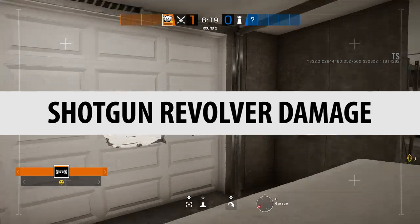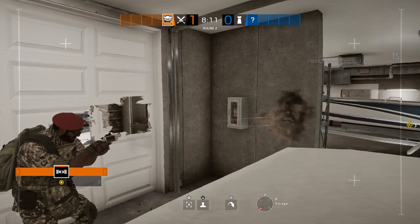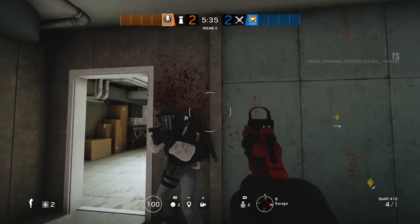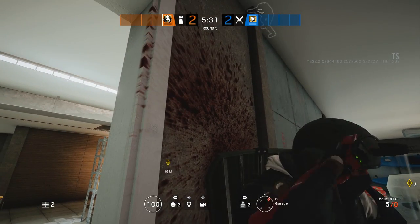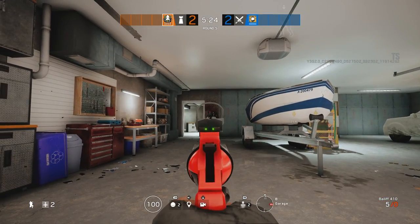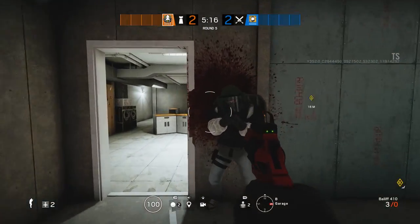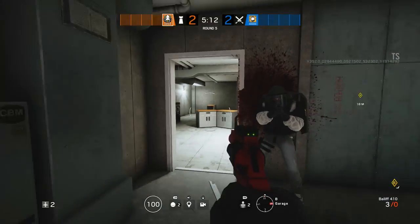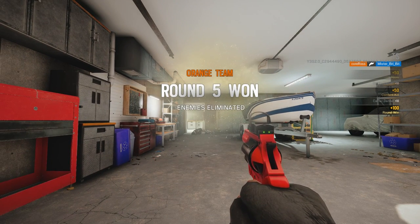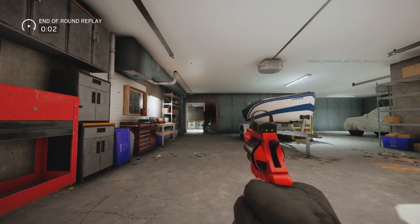Shotgun revolver damage. This is the first revolver in the game with shotgun shells, and as you can see, it fires four pellets — far fewer than normal shotguns in Rainbow Six Siege. You can see hitting Blitz in the head with one of the pellets and he's still standing. Shotguns don't have the same headshot damage multiplier that rifles and SMGs do, meaning you can shoot someone in the head multiple times and they won't die. You need to be very close to do considerable damage. Aiming for the head may not be the best option. That is busted for damage — but it is very satisfying and fun to get a kill with.